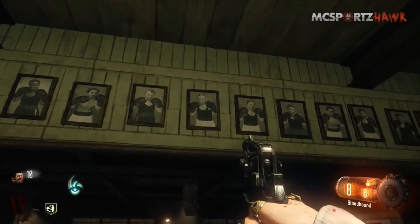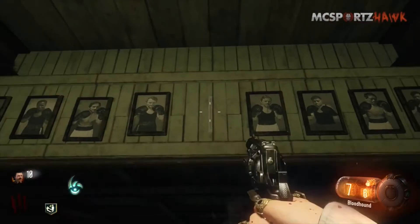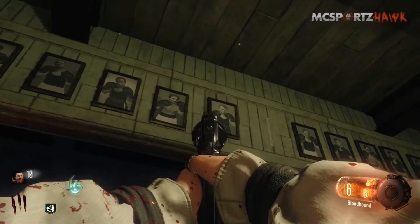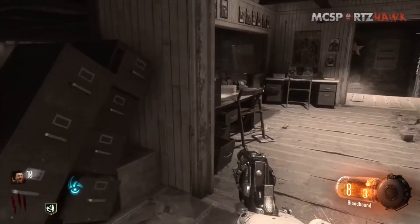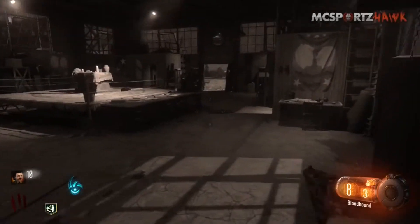Number 2 in this countdown has to go to Noir, also known as the black and white easter egg. This easter egg's pretty easy to do — basically, you go to the boxing gym and shoot the pictures on the wall. When one of them falls off, crouching it and holding X looking at one of the other pictures, and bam, Noir mode is active. Not only does this make the zombies dead hard to see, but there is no way of reversing the effects, so you're stuck like this until you die.